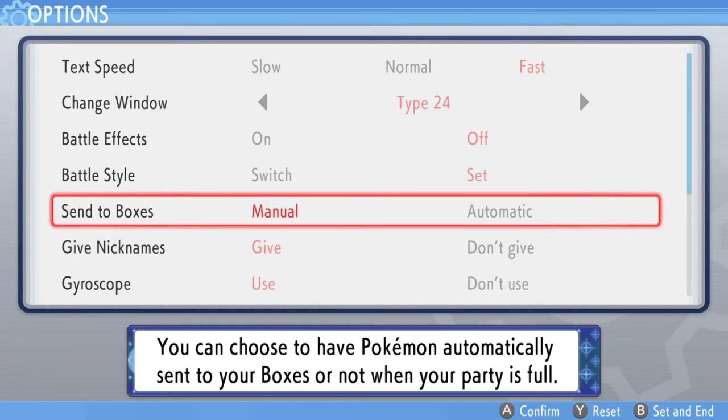Send to Boxes has Manual and Automatic — you can choose whether caught Pokemon are automatically sent to a box when your party is full. I have it on Automatic so I'm never asked if I want to move a Pokemon to my party. It's another text bubble you don't have to worry about, and you can easily grab the Pokemon from the box afterward anyway. I say set it to Automatic to save time.